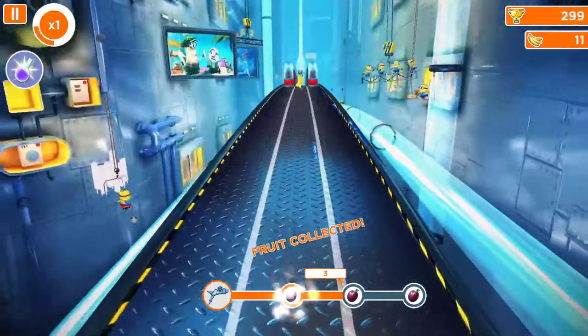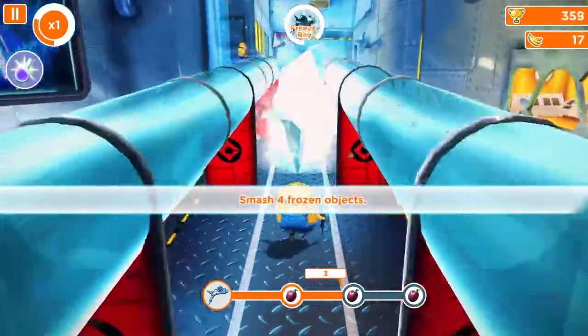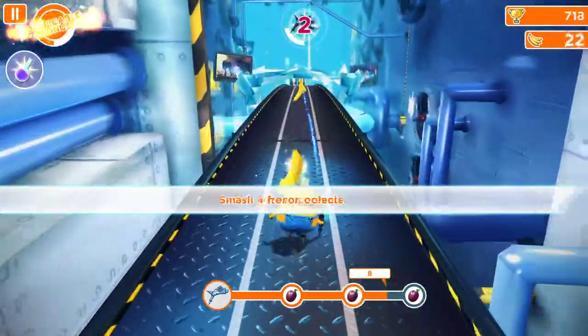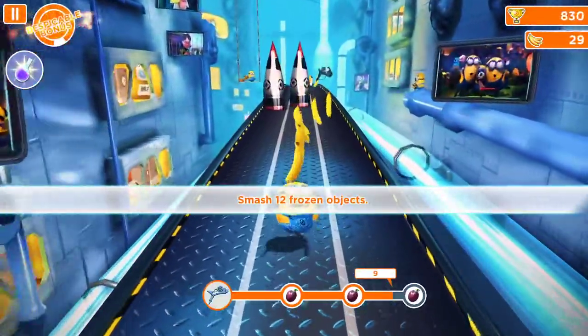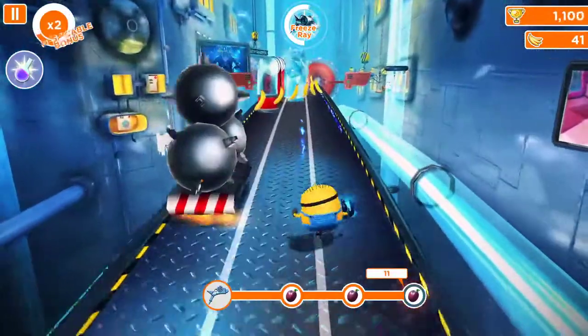We just gotta smash those things right here, go around and smash. We just got the basic fruit right there, we just gotta smash everything out. Get the frozen thing — this is quite easy actually, you can smash out a lot of things right here.